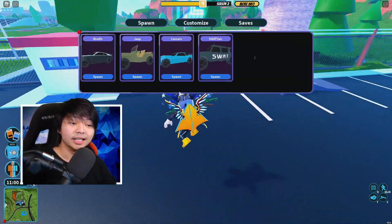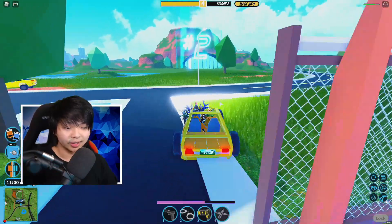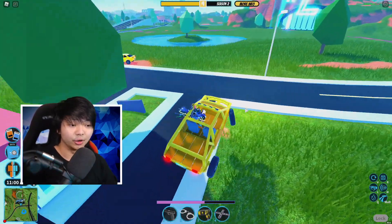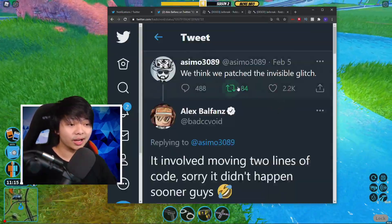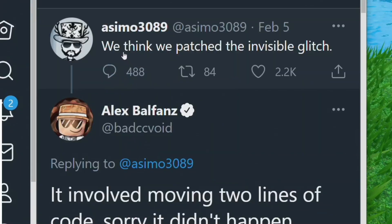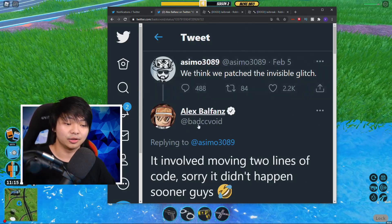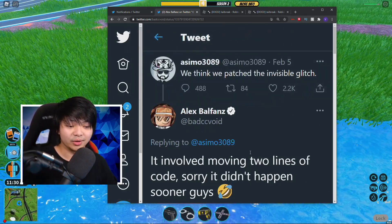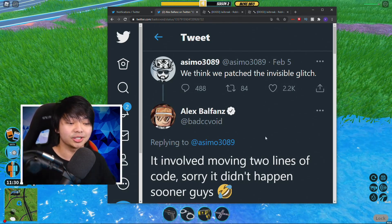As you guys already know, there is a glitch that you can do with the Doom Buggy. You guys can do this solo. It's just really annoying seeing a bunch of people doing the invisible glitch. However, asimo actually managed to fix this — they said they may patch the invisible glitch in the game, and BestCC replied to asimo saying it involved moving two lines of code.